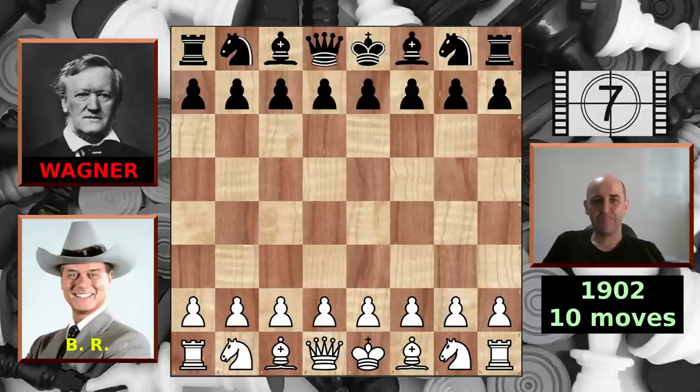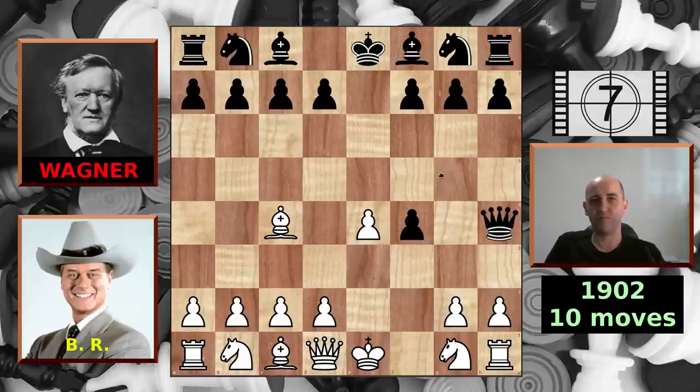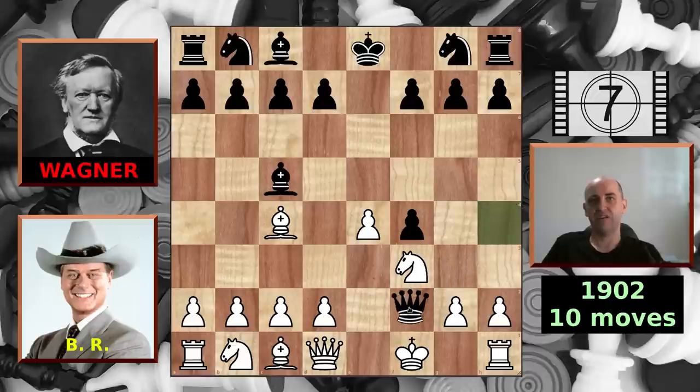In at number seven, a game played in Poland in 1902 between a man known only as BR and his opponent Alexander Wagner. It's 10 moves. BR opens with e4, e5, f4 — the King's Gambit — which Wagner accepts. Now bishop to c4, queen to h4 with check. King to f1, and now bishop to c5. If you've been following the Labordine and McDonnell saga, d4 is a good move here, but BR plays knight f3 instead, which allows Wagner to checkmate in 10 moves. Good job Wagner, better luck next time BR.